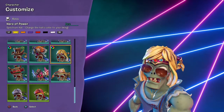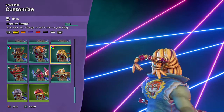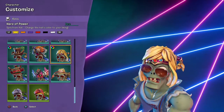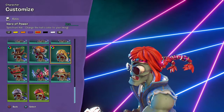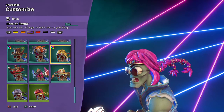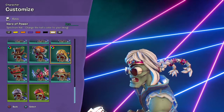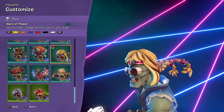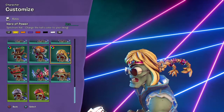Next up we have the Hero of Power, which is probably based off He-Man — Hero of Power. So we got blonde, orange, purple — kind of pink-purple — red, black, and white. This is a Rewardtron hat. I mean, it says it's a hat, but it's hair — it's obviously hair.